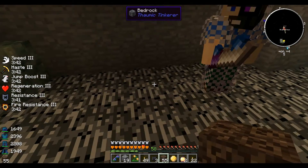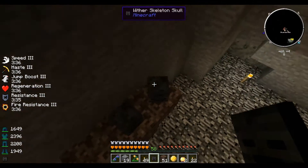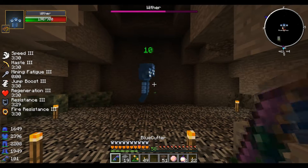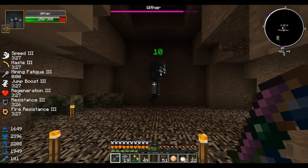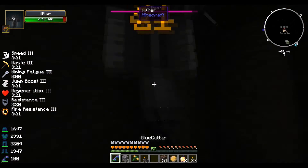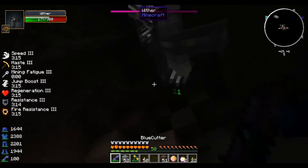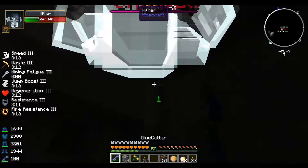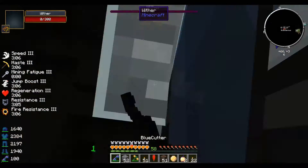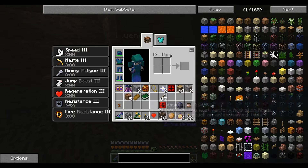So my turn. Hello wither! Boom boom boom. What — am I not doing that much damage? Oh, I don't have strength. So this one is more legit since I don't have strength, but that wasn't a problem anyway. Oh, you didn't have strength! I didn't have strength!